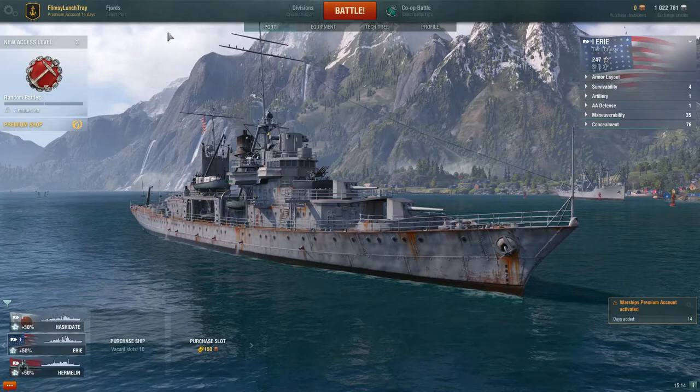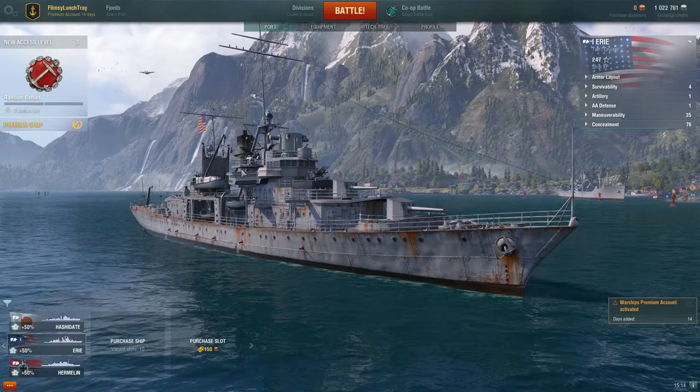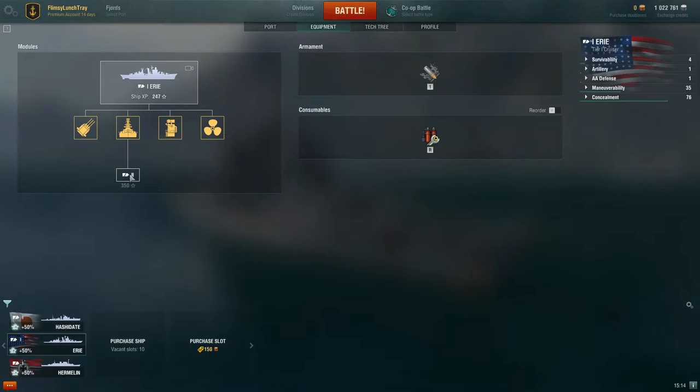Back in port, under the equipment tab this will show you the armament of your ship and also consumables. Right now we don't have much to go off of because we're only tier one — we'll talk more about this as we increase in tier. Once we get 350 experience — we have 247 right now — we can purchase the tier 2 Chester, and we also need 69,300 credits. We already have enough credits to do that.